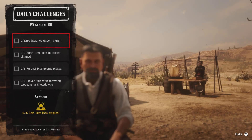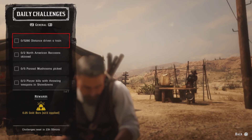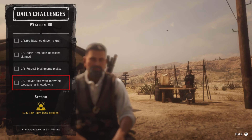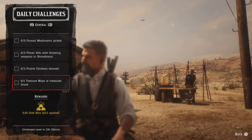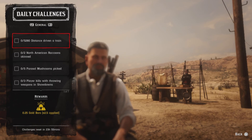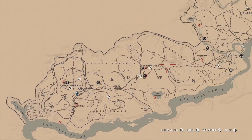Today's challenges: travel 5,280 feet driven in a train — you gotta go ahead and drive a train. Two North American raccoon skins, five parasail mushroom picks, three player kills with throwing weapons at showdowns, three prairie chicken skins, one treasure map with treasures found, and three weapons cleaned with gun oil, plus one mile driven in a train.